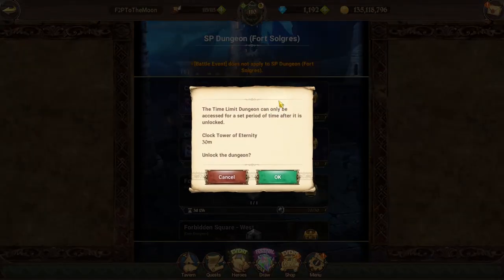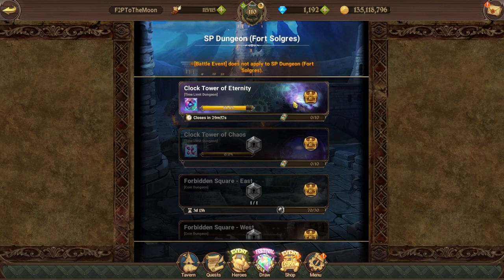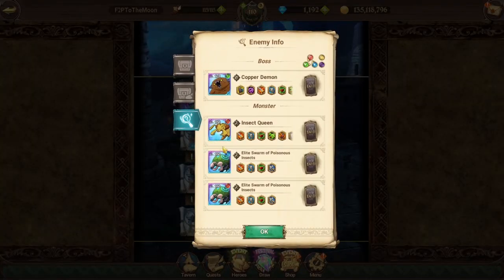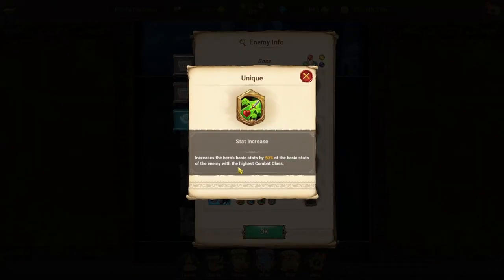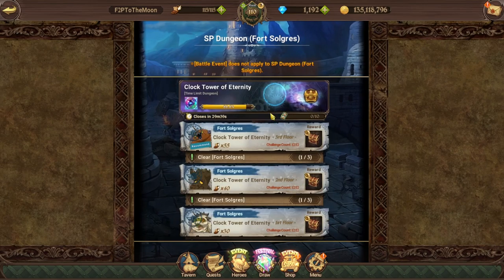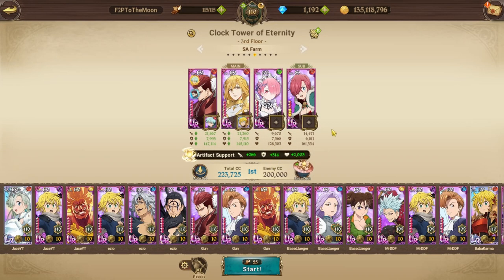Welcome back — gonna be farming some more SA coins today. I decided to try a new one-shot team I saw. This one-shot team takes advantage of how the enemy steals stats off the highest CC unit, so I'm setting up my team in a slightly different way. We're basically one-shotting the first phase and likely two-tapping or three-tapping the second phase if we don't have the DPS.